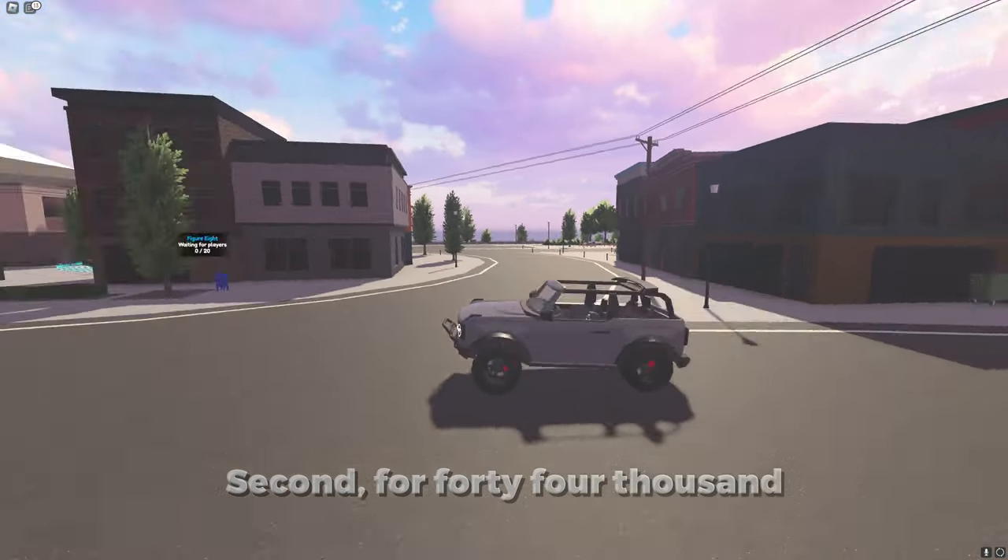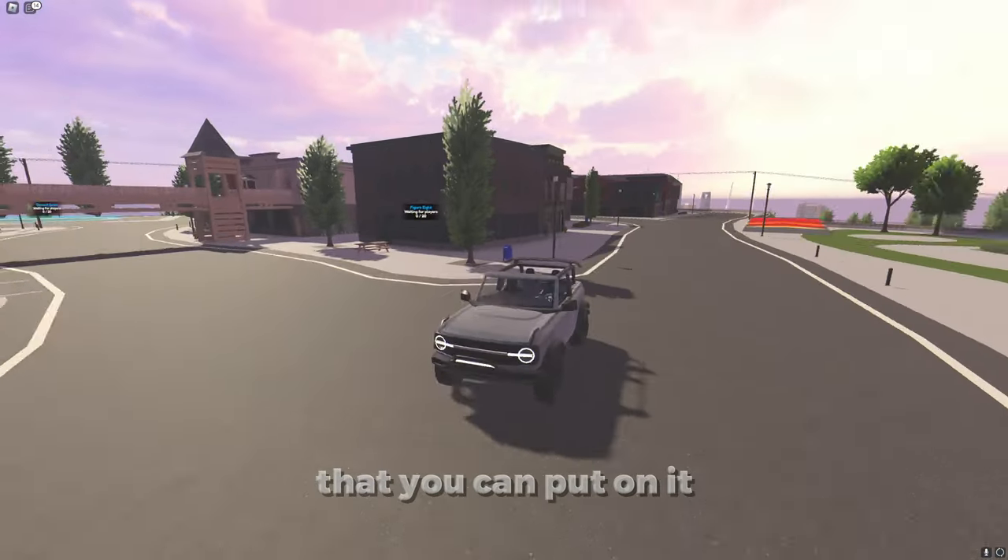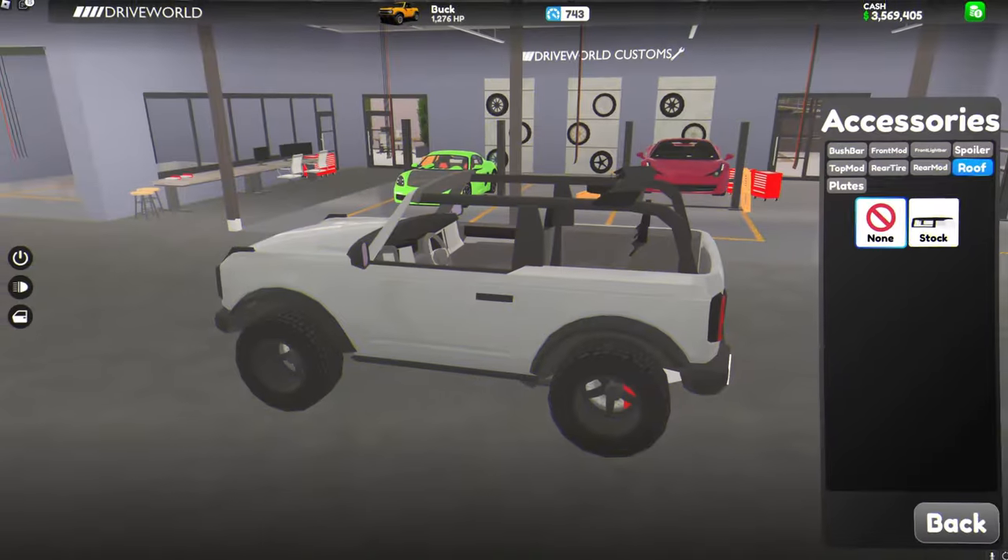Second, for $44,000, you can buy the Buck, which is a new off-roader. This car, like the other cars, has a lot of mods that you can put on it. For example, you can take off the roof.